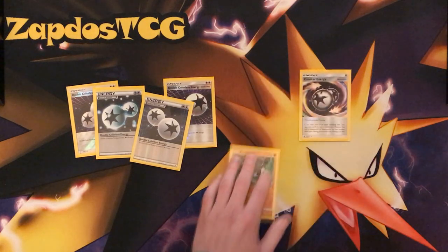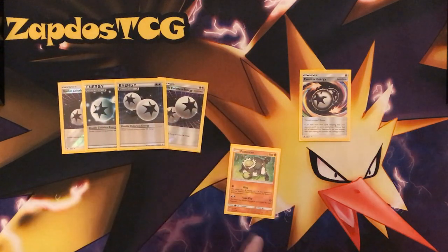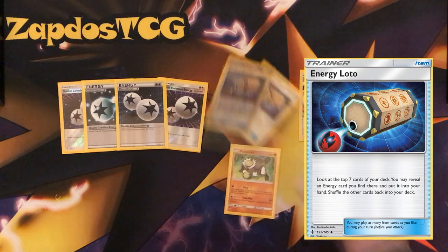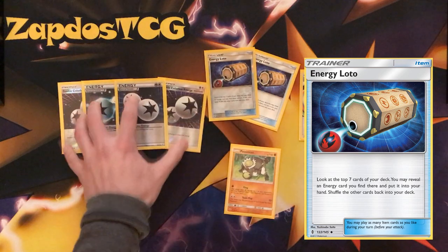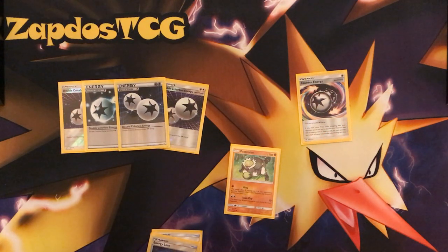For Counter Energies, you can divide it up — maybe play two or maybe three, it all depends on your playstyle. If you want to draw into Energies quicker, you can also run Energy Lotto. Energy Lotto is an ideal way to get that DCE when you want it, because you can only run four Double Colorless Energies in your deck and with Energy Lotto you draw into those a little bit quicker.